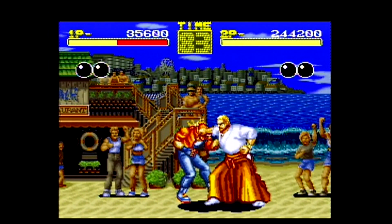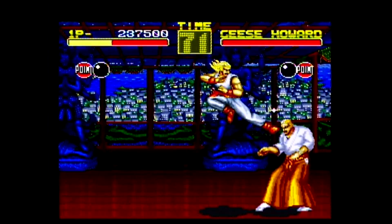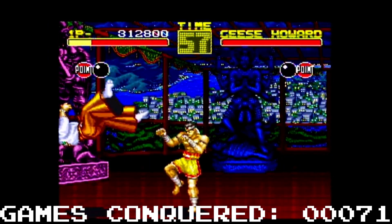Once again, total let down. Now just to beat the game again. We see the character kick Geese as usual, but no falling — the game just fades to black and gives the usual arcade text ending.